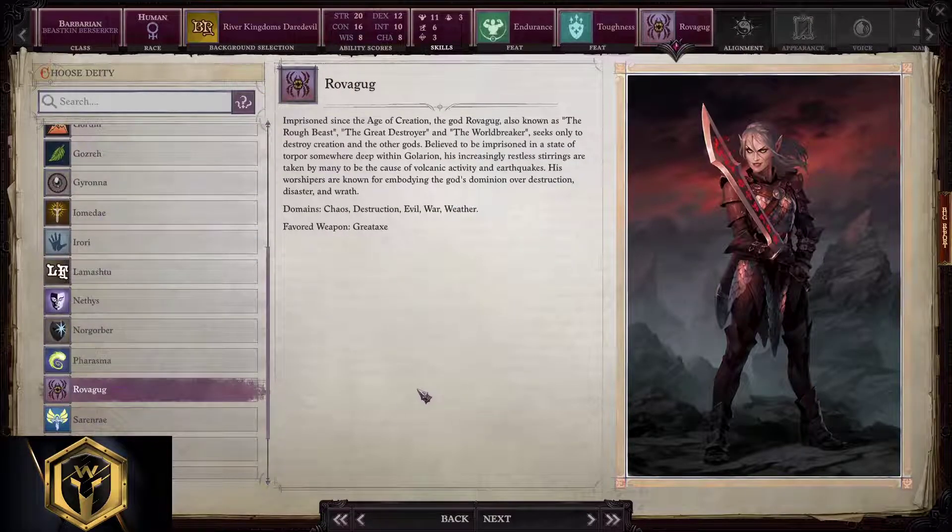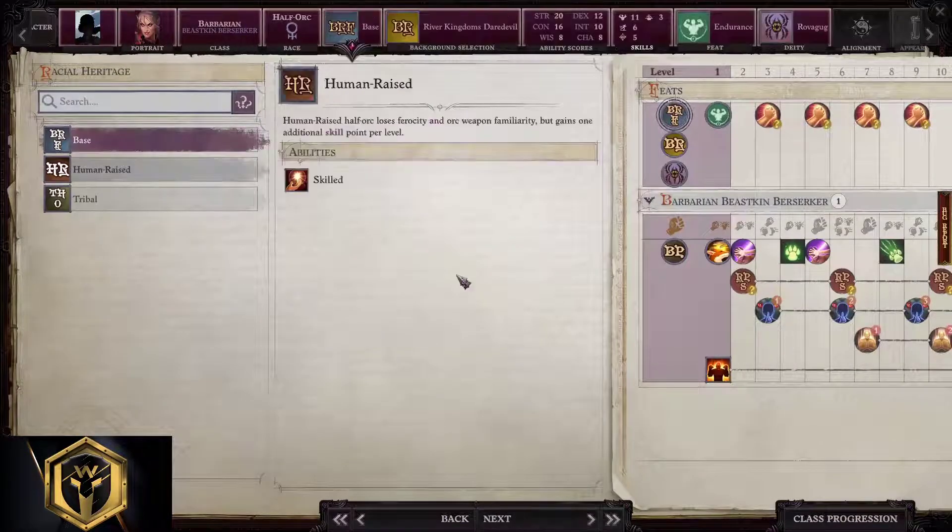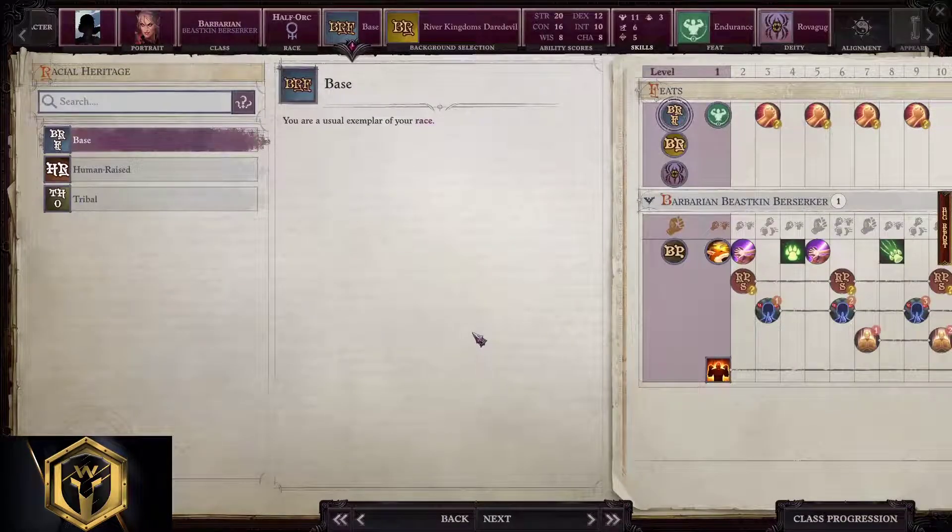For the half-orc Beastkin Berserker, we just pick base and copy everything from the human build.